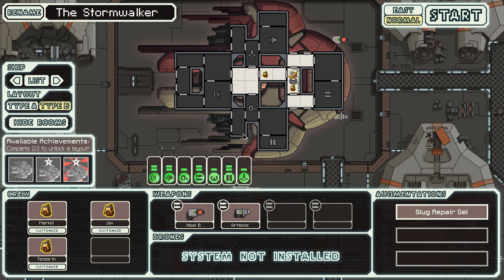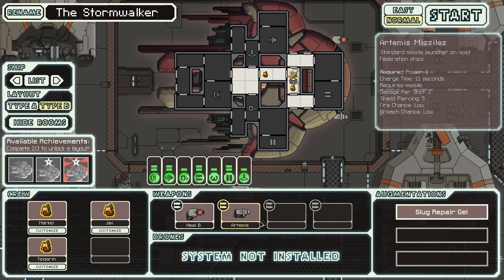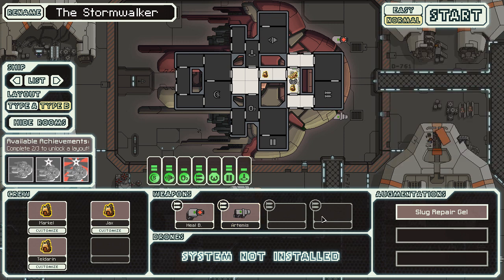Anyway, this is a boarding slug ship. Slugs aren't really that good at combat — they don't have any specialties, no more health or damage or whatever. The other problem is there's no medbay on this ship, absolutely none. You have to use the heal bombs, which use a missile basically every time you want to heal. You also get the Artemis as your other weapon, so you have to board and kill people.